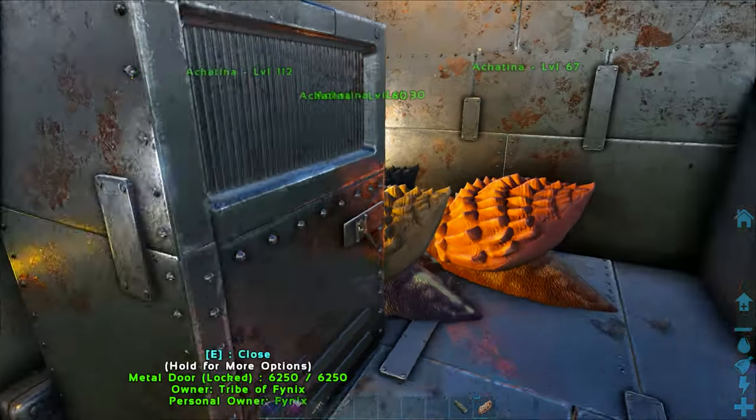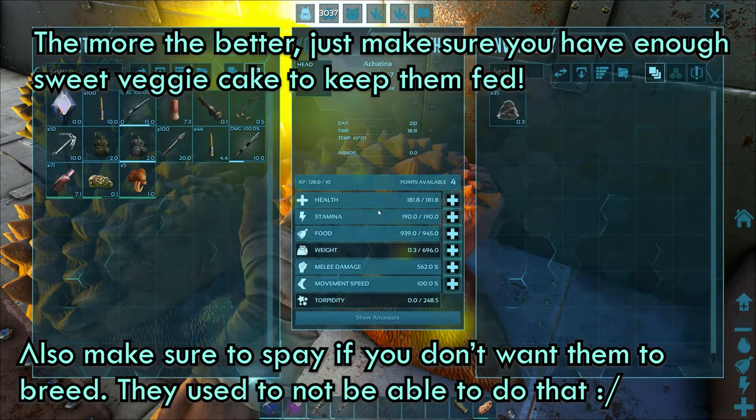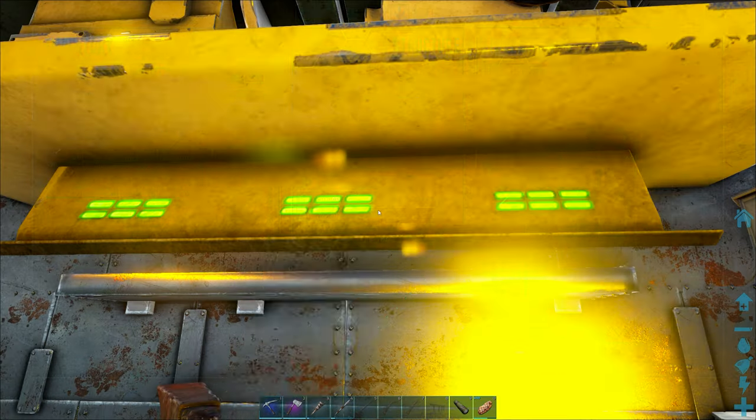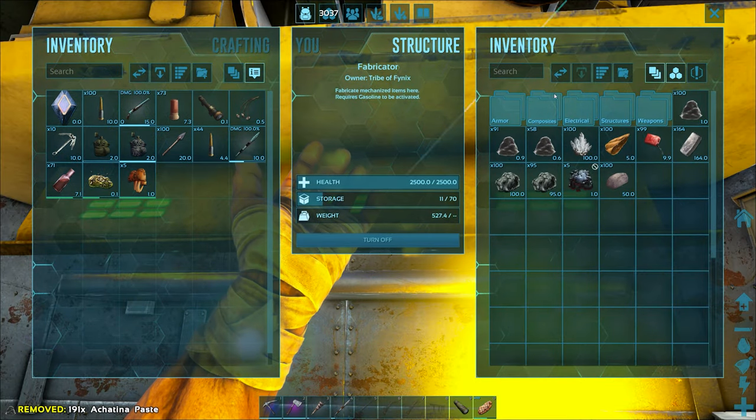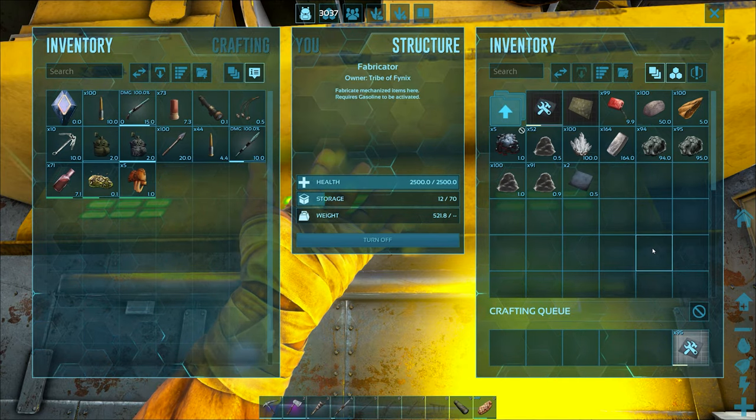Now for the cementing paste — I just keep snails for paste. Just make sure you have them enclosed somewhere because they must be on Wander to produce paste and organic polymer. Put your paste in the fabricator and there you go. While the polymer is being made, you can go back out and get more obsidian. And that's pretty much the method.